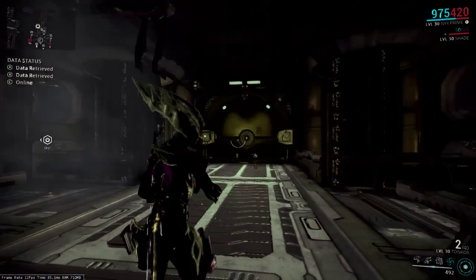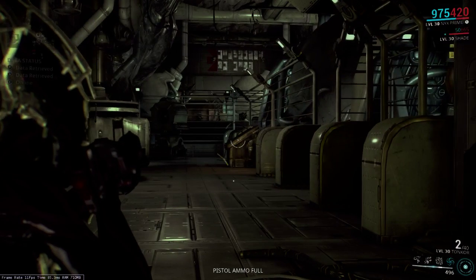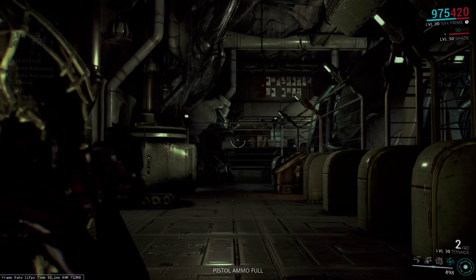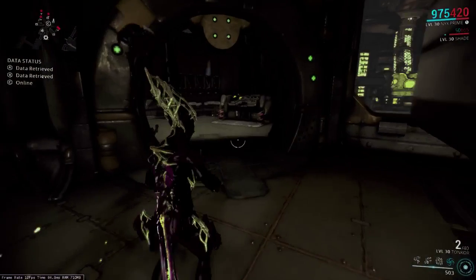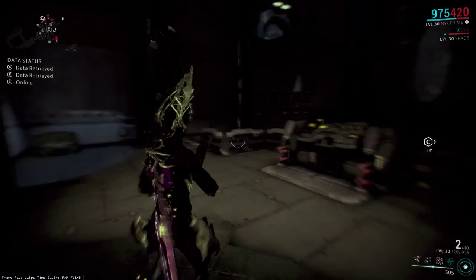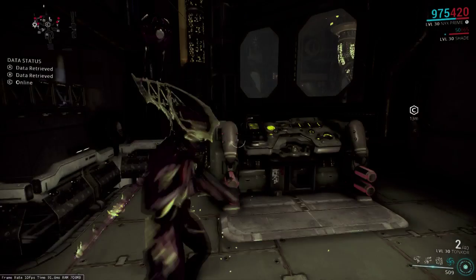That happens a lot in Corpus levels — the thing I mentioned in a previous episode — because you can't kill the MOAs since they keep spawning out of the cabinets. But this is a Grineer episode, so hopefully we should be able to make sure there aren't anything spawning. Back to the vault. There are a bunch of different paths you can take to get to this vault.